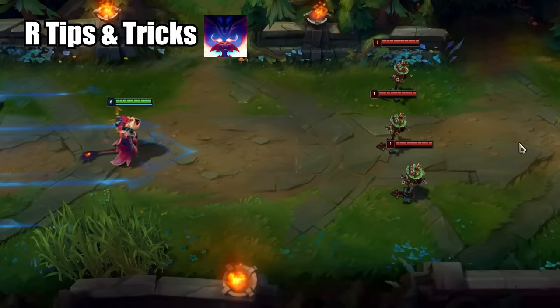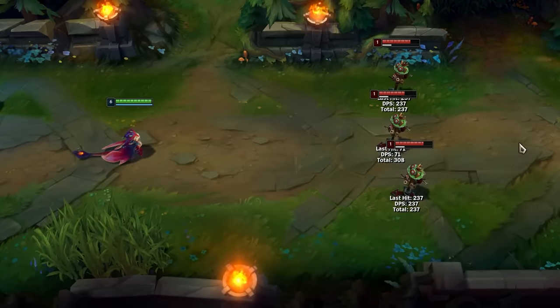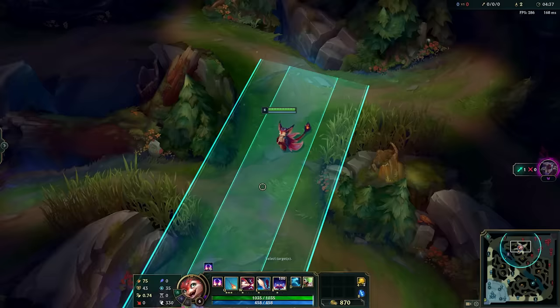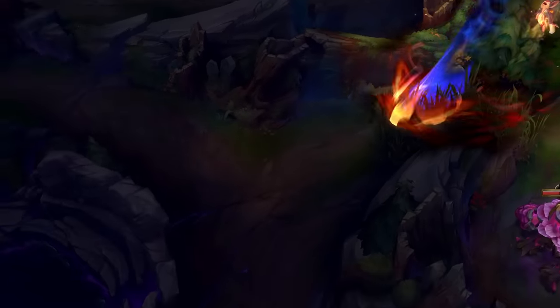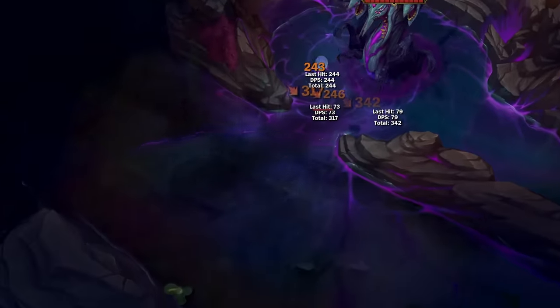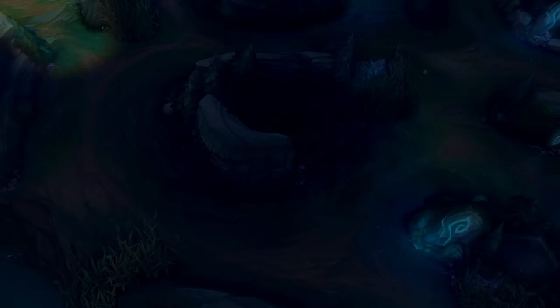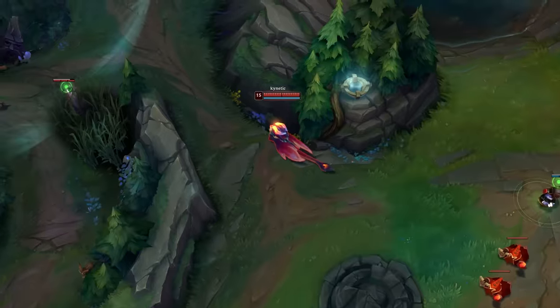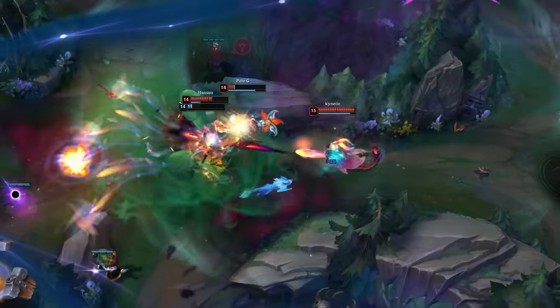And lastly, his ultimate. Smolder shouts for his mother, creating a big wave of fire starting from behind him, dealing more damage and slowing enemies in the middle, and healing him if it hits him. Do not underestimate the range of this ultimate — it goes extremely far and gives you vision where it passes, though only the center will give vision of enemies in bushes. Enemies can always see the beginning of a Smolder R even in fog of war. Use it before team fights since it has a long cast time and can really mess up enemy positioning.